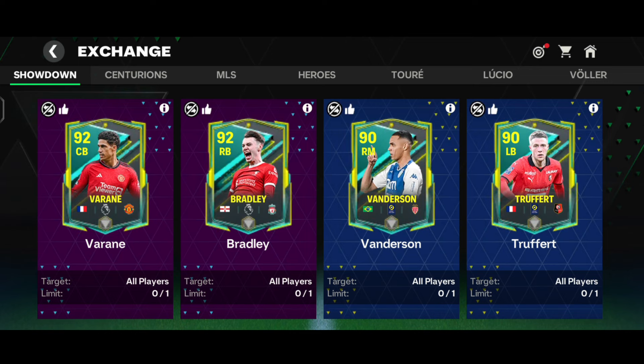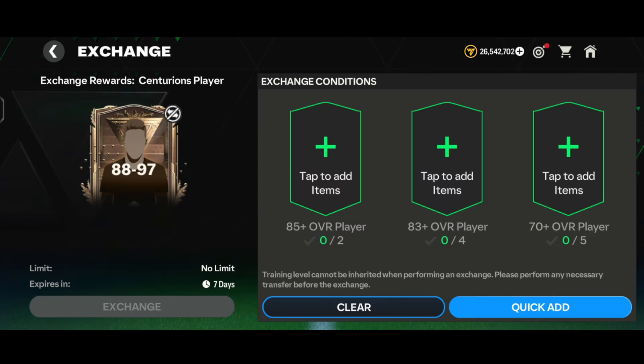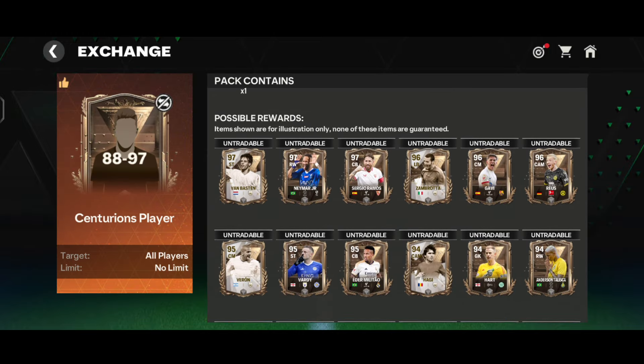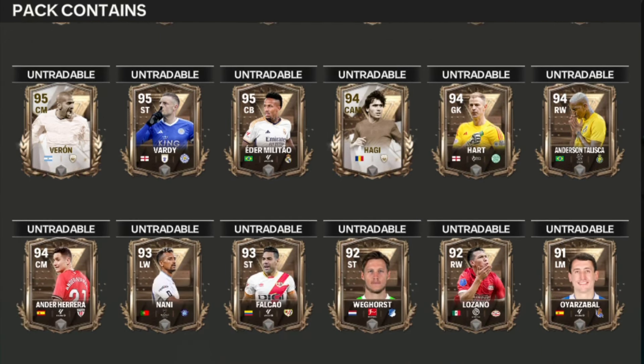In the exchange section, under showdown exchanges, several exchanges are available: Verani, Bradley, Van Der Son, and Trufford — though these are untradable. Under Centurions exchanges, there are brand new exchanges similar to the Team of the Year event, which are the 88-97 OVR exchanges. The possible nominees include Van Basten, Neymar Junior, Sergio Ramos, Ambrota, Gabi, Rios, Verdun, and more.